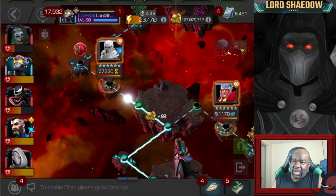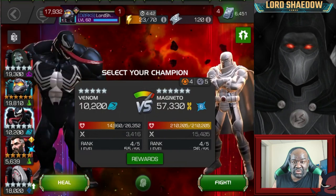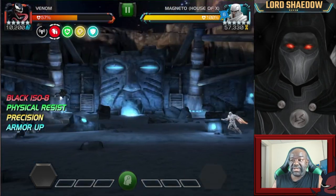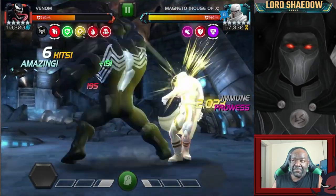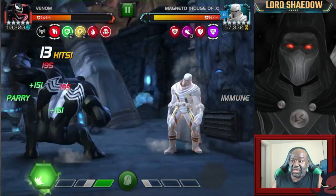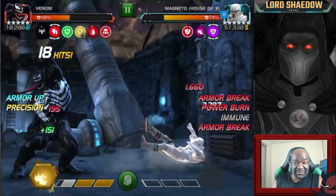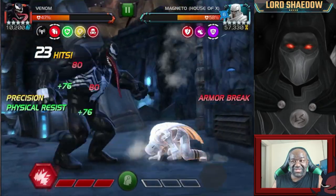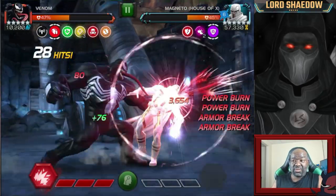On to the next - we've got White Magneto. Remember that if you're used to fighting him, his specials are reversed: his special 1 is his old special 2, and his special 2 is his old special 1. We're going to get in here and push him to the corner - that's the main thing. Get that parry, then boom - armor break, armor break, armor break and just keep going. It's this node combination that made this so easy.